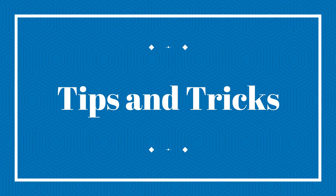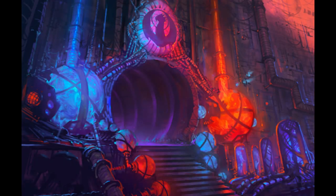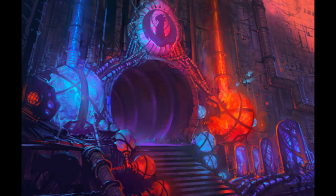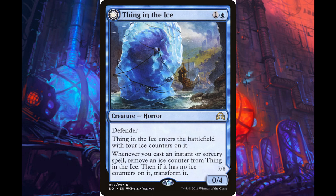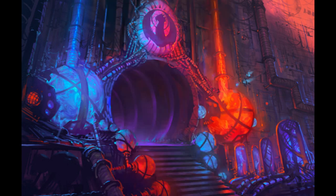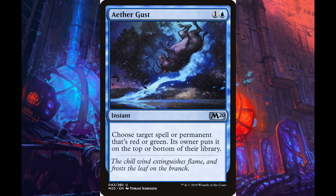On to some final tips and tricks: be aware of Rest in Peace, Leyline of the Void, Grafdigger's Cage, and other pieces of graveyard hate. You can answer most of these for a single turn with Brazen Borrower, but if you expect them to stick around, consider cards like Young Pyromancer or Ral. Be sure to check the creature types of cards in play if you plan to flip a Thing in the Ice for the win — Woe Strider, for instance, is a Horror. Your Phoenix doesn't need to see all three spells before you discard it: discard a Phoenix via your third instant or sorcery pre-combat and it'll still trigger to come back. Don't be afraid to Dispute or Gust your own spells if you need a third spell to recur your Phoenixes for lethal.